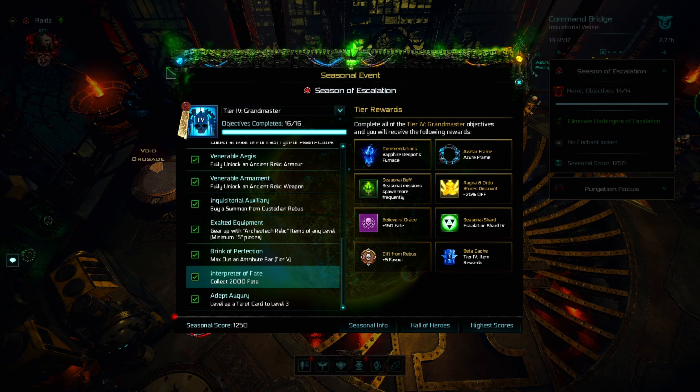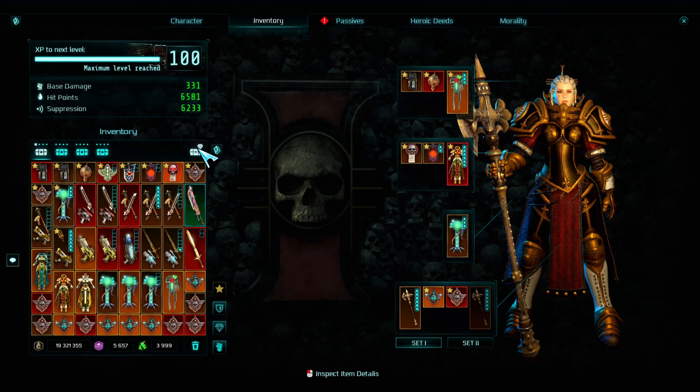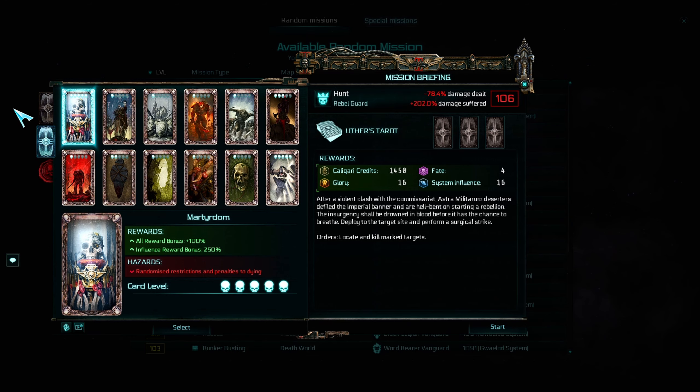Collecting 2000 fate should be obvious. To upgrade your tarot cards, you have to click here, but to get the upgrade progress you first have to go here. Here you will find your tarot cards, and you can use them — they will count towards the progress bar. I would recommend focusing only on one tarot card and maxing it out, since you also need to upgrade one to level 5 for the last tier. Good choices are: this one because you will need a lot of influence later, this one so you will get more tarot card drops, or this one which will give you a huge XP boost.